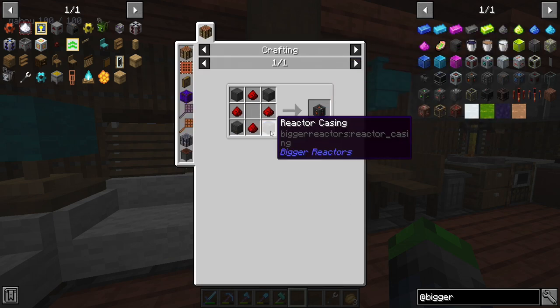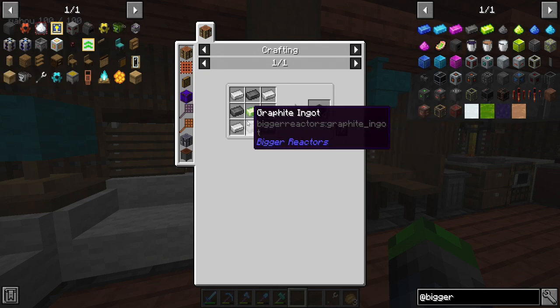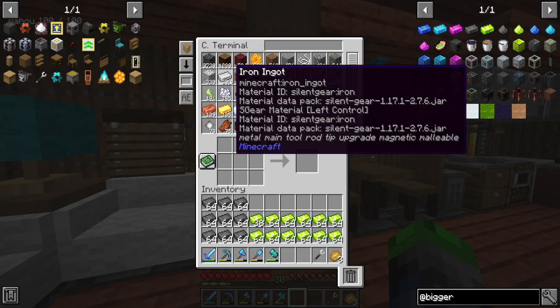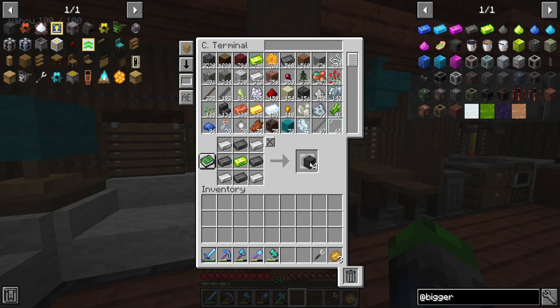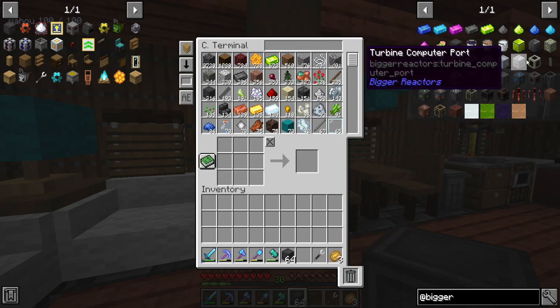We're going to need a power tap, obviously, but we need these reactor casings. This is going to be the bread and butter of what we're doing today. So we've got lots of iron, we've got lots of graphite, and we've got lots of uranium. Well, we don't have that much iron, but I digress. Let's go ahead and make a bunch of these. I just wanted to show you guys all the uranium — I wanted you guys to be proud of me.